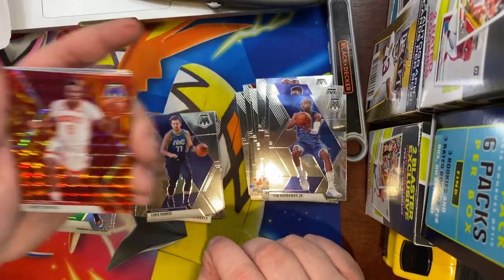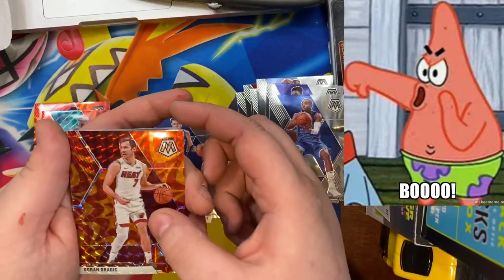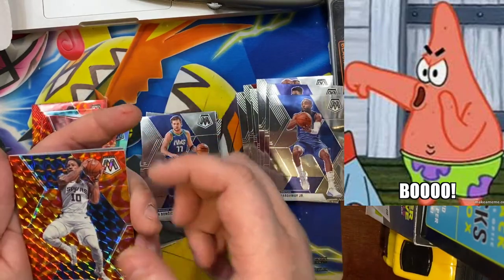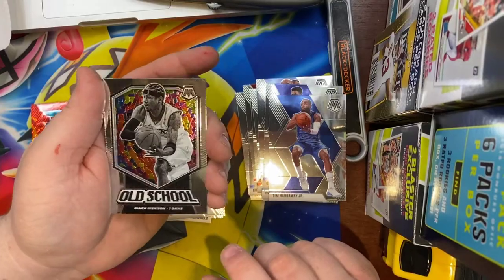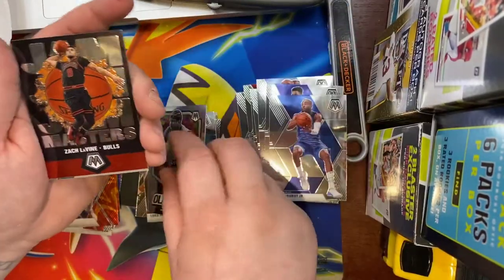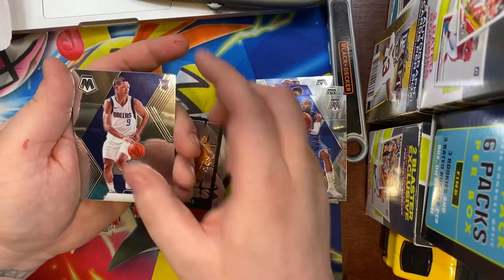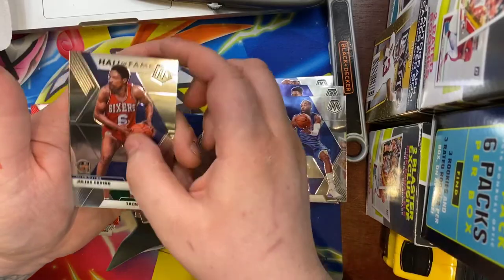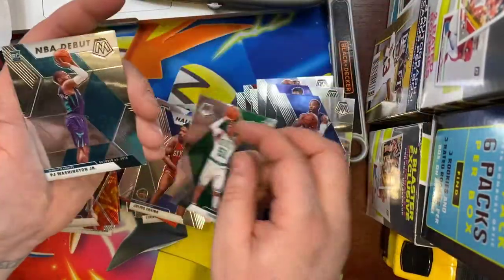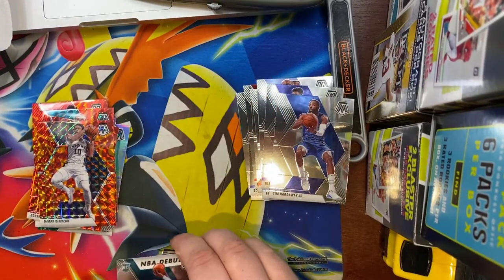We got the veterans pack — Clint Capela, Nicholas Batum, Goran Dragic, and DeMar DeRozan. Then we got an Allen Iverson old school, the Zach LaVine Jam Masters, an Isaiah Roby rookie card, Julius Erving Hall of Fame, Trevmont Waters rookie card, and the PJ Washington NBA debut.